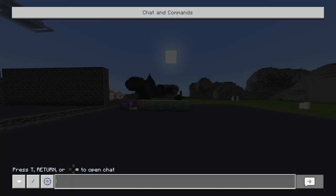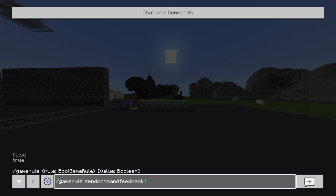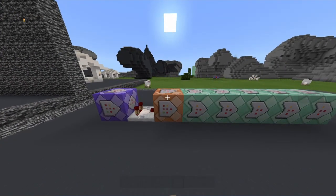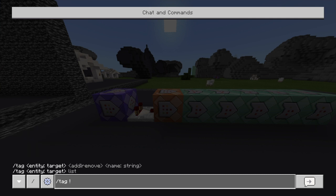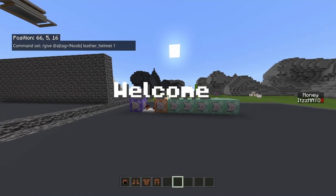One more thing I forgot — do slash game rule sendCommandFeedback and set it to false. A lot of people don't know how to do that. When you run a tag command or something like a teleport, it won't spam the chat with messages like 'given item' or 'teleported player'. You can see it just says nothing else in chat.